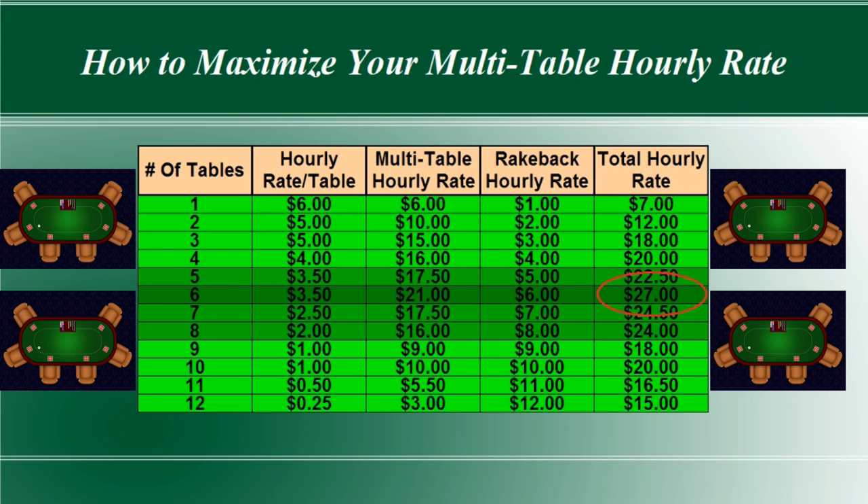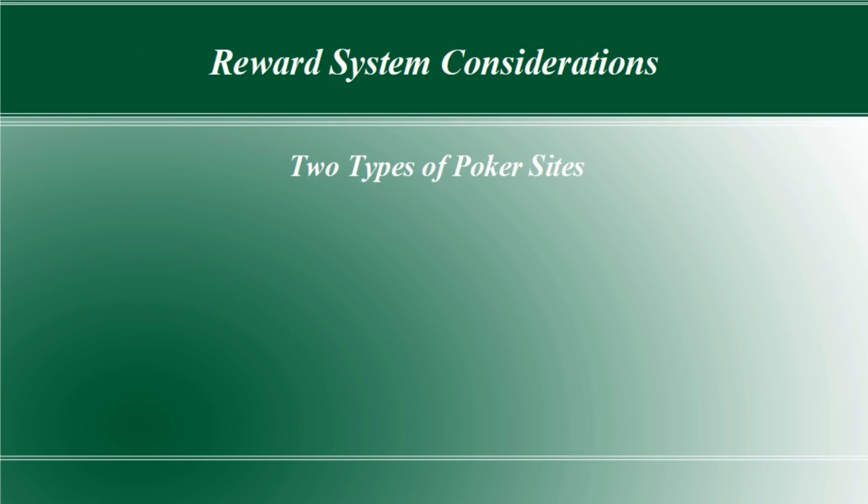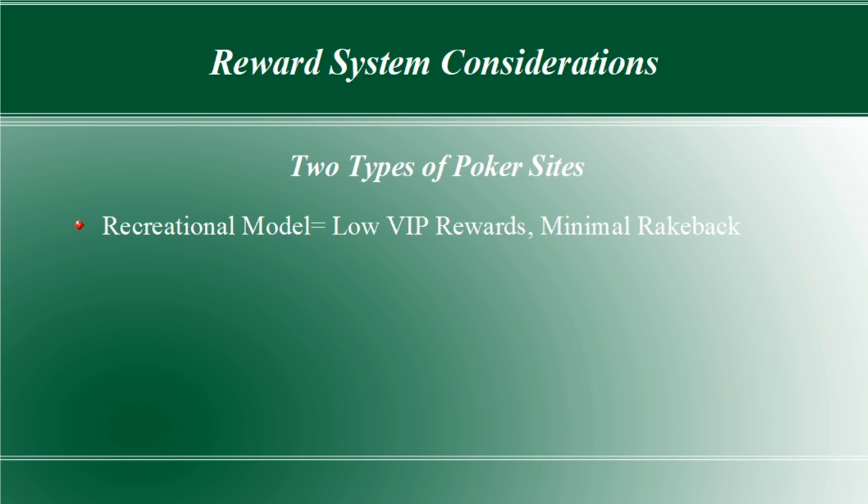Before we get into the two techniques I recommend for optimizing the number of tables you play, we need to figure out what type of poker site you play on. If you are on a site that uses a recreational model and has a lot of recreational players on it, there's usually going to be a low VIP reward system, and you're usually better off playing somewhere between two and eight tables in order to obtain a high win rate and in turn an optimal hourly rate. On the other hand, if you play on a site more geared toward grinders that has a lot of bonuses, rakeback, or rake race type rewards, you are often much better off mass multi-tabling somewhere between eight and twenty-four tables. Your goal in this situation is to find that sweet spot between win rate and maximizing rewards.